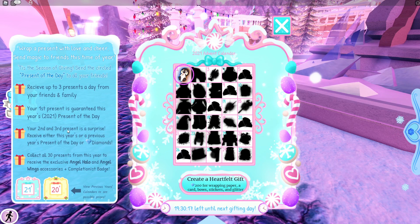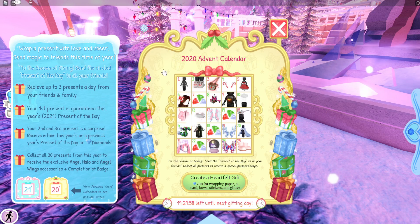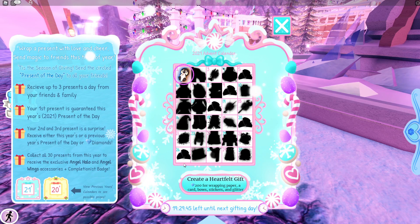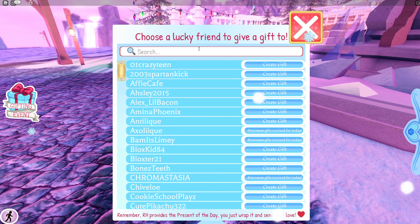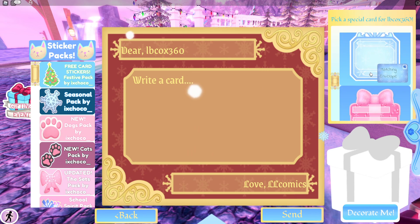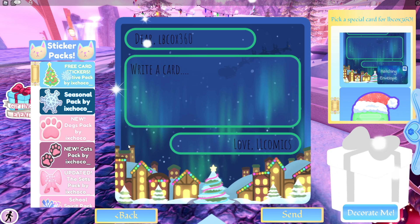Your second and third present is a surprise — you can receive either this year's or a previous year's present of the day. I think the previous year one is randomised, because I got diamonds which wasn't the first 2020 item. Anyway, I need to send Ren a present — oh wait, she's already maxed out at three.